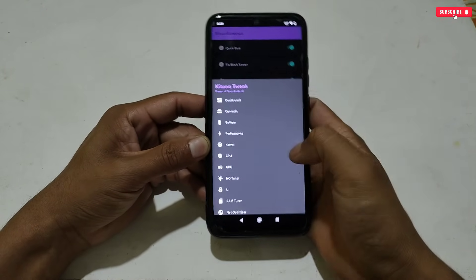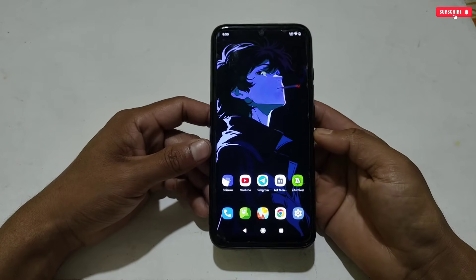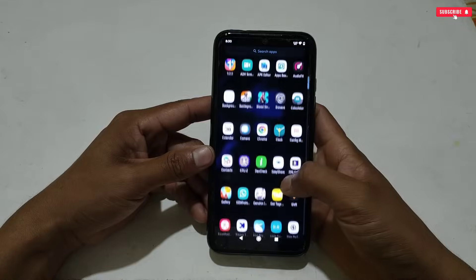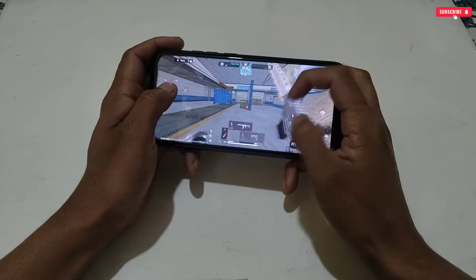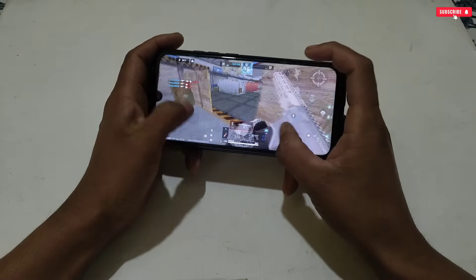So guys, finally all the tweaks have been applied successfully. Now simply go to the home page and close the app from the background. If you want to restart your phone, you can, but if not, no problem — you can directly launch your game and enjoy smooth gaming performance with less lag and high frame rate. After applying these tweaks, your phone performance will boost up to 80%, which you will feel while gaming.